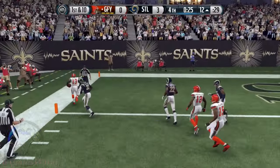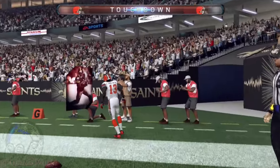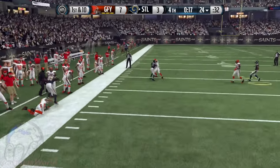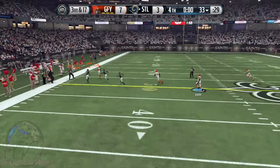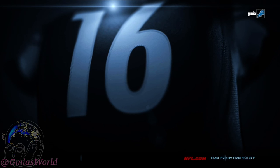Look at it — inside zone. All my linemen and wide receivers went to Harvard twice and came back, then went to Yale. Everybody is so intelligent when you run inside zone. I don't understand why it would be designed like that. There were some overpowered runs back in other Maddens — out of i-pro and all kinds of stuff — but you could really stop those because the defense moved off blocks.